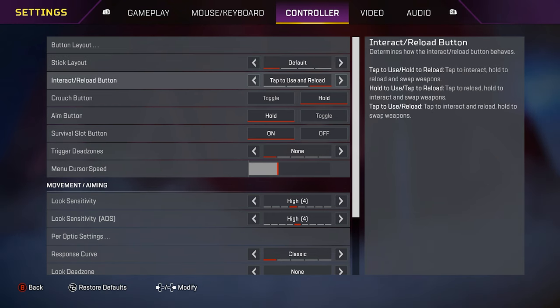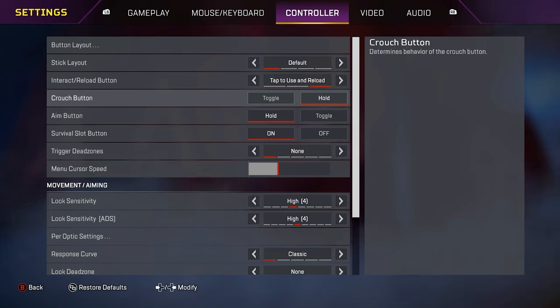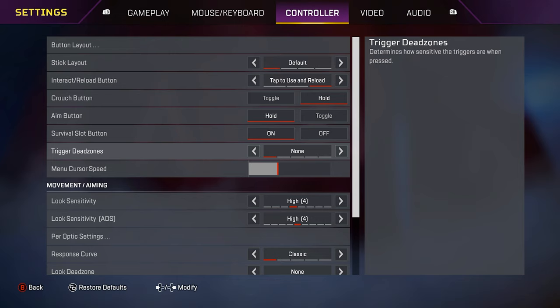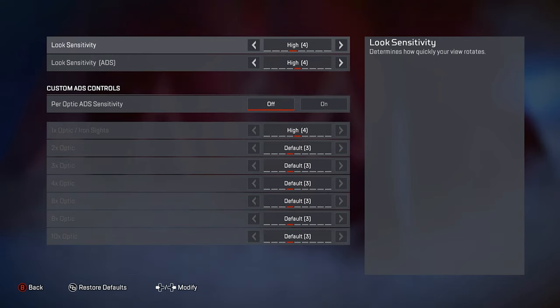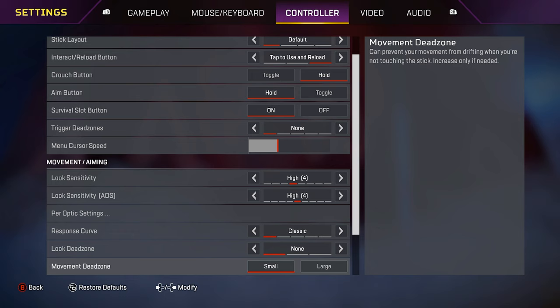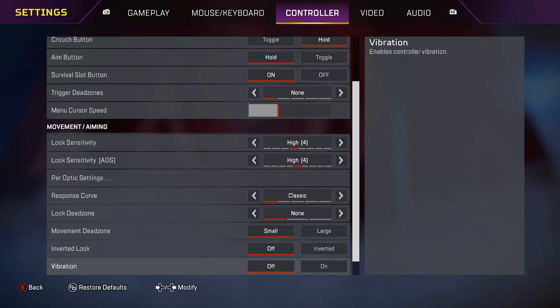Stick light on default. Interact slash reload button on tap to use, reload. Crouch button on hold. Aim button on hold. Survival slot button on. Trigger dead zones on none. Menu cursor speed is right there. Look sensitivity on 4. Look sensitivity ADS on 4 — I've been using 4.4 since around season 10. Per optics is off. Response curve on classic. Look dead zone on none. Movement dead zone on small. Inverted look off. Vibration is off.